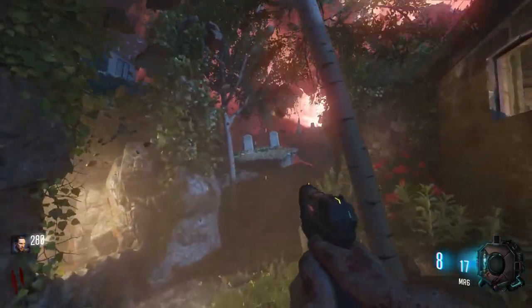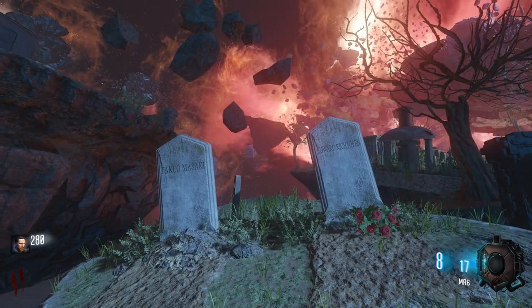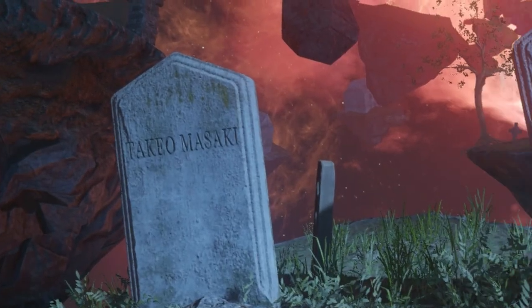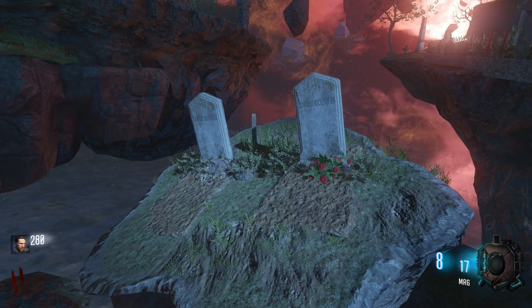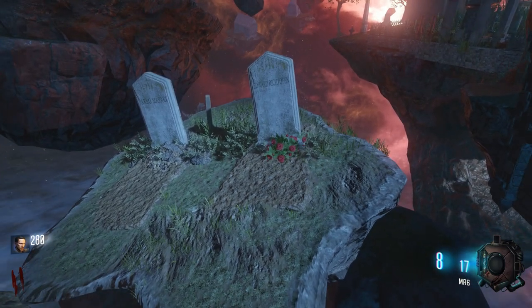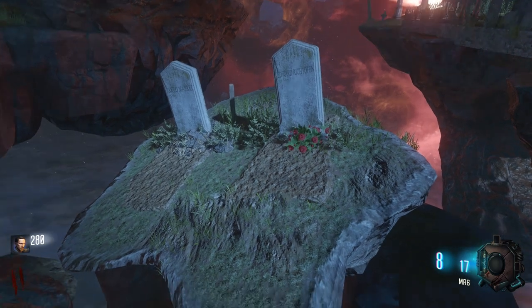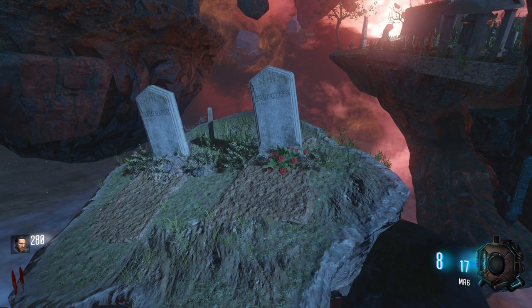Around the left side of this house, we have our first little Easter egg to check out — these two gravestones right here. When we get nice and close to them, we can see they read Takeo Masaki and Edward Richtofen, which is just super cool. I didn't know this was here for the longest time. And you can see that somebody even placed flowers on Richtofen's grave — I don't really know who that would be. Let me know down in the comment section who you guys think would place these flowers here at Richtofen's grave, storyline-wise.